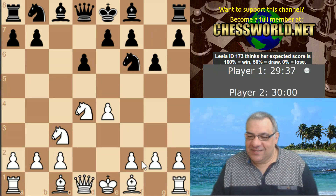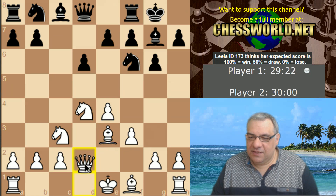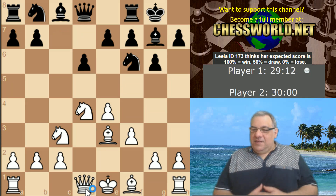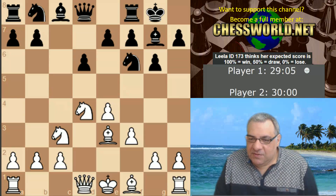Bishop e3, Knight g4 — there's a check, so Bishop e3 to start off with. Now Queen d2, there's the Knight g4, so I'll play f3 here. Queen d2, pretty standard stuff. I don't want to play Bishop c4... well, let's take the time. Bishop c4 versus Queen d2 — let's do a quick check on what I know.